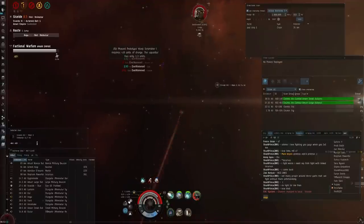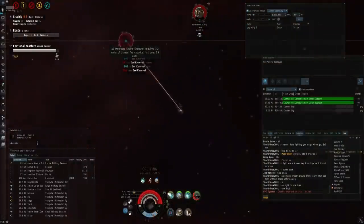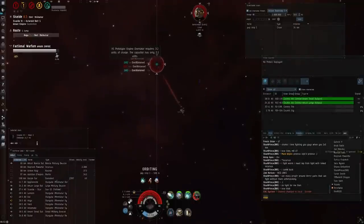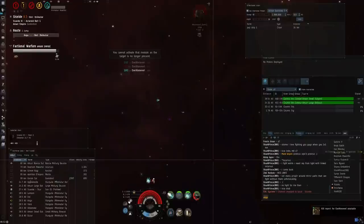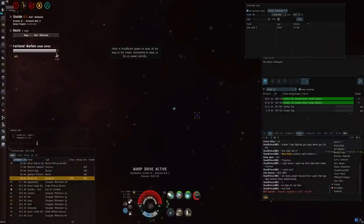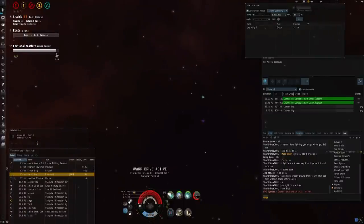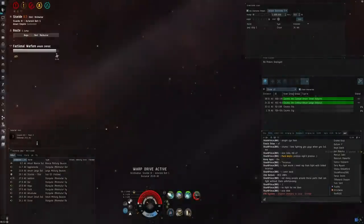I could have been heating a bit more here - I was pretty conservative with heat. At this point, because I know he's gaining on me and he's neutered my web off so I can't web him, I decided to just orbit 500 to try and get as close as possible, because I realised at this point he's using beams - and then he dies. That split decision to just orbit tightly meant he actually got a glancing hit on me, and that's kind of what allowed me to win the fight at the end there.